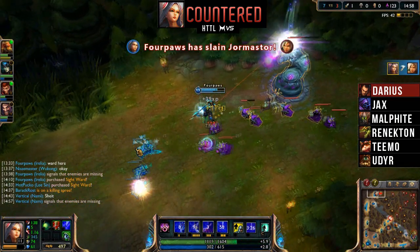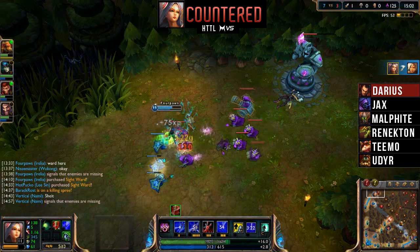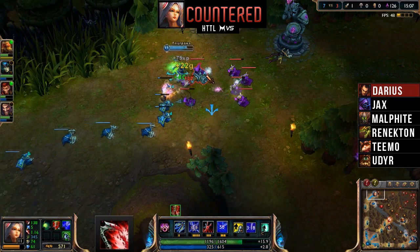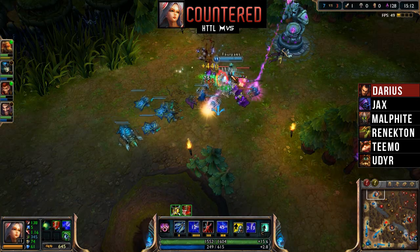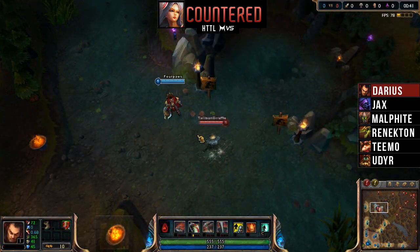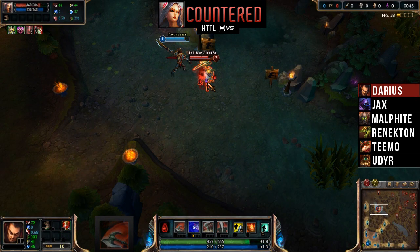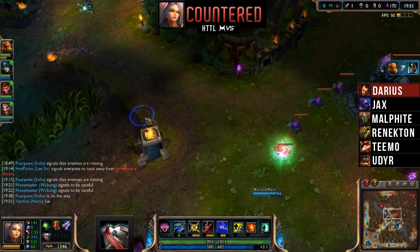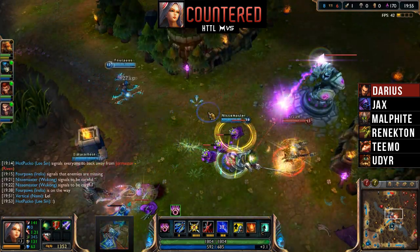Darius is able to bully many top lane champions, and since Irelia is rather weak during her early game she will struggle in this lane phase. Darius can zone Irelia with his Decimate, and if she enters melee range he can easily out-trade her. The aim of this lane phase will be to pressure Irelia and try to force her to lose as much creep score and experience as possible. Whenever Irelia activates her Hiten Style, retaliate with Crippling Strike to reduce her attack speed. A good item to consider rushing is Warden's Mail, as not only will the armor aid you in this lane phase, the passive called Steel will reduce Irelia's attack speed further, thus weakening her Hiten Style.